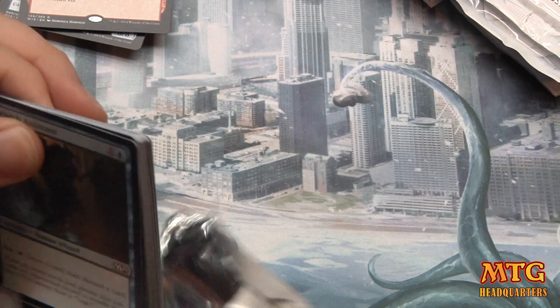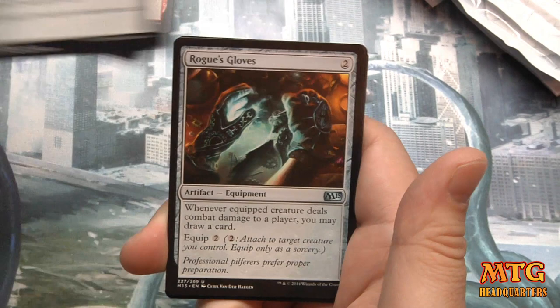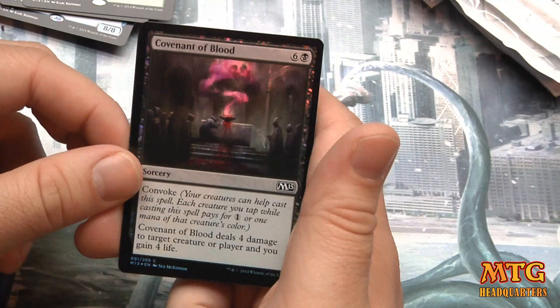Where are my planeswalkers at, box? Yo, I'm talking to you, box — where are my planeswalkers at? Shrapnel Blast, Staff of the Sun Magus, Rogue's Gloves, and Chord of Calling — X and three green with convoke. Search your library for a creature card with converted mana cost X or less, put it on the battlefield, then shuffle. It's a good card.